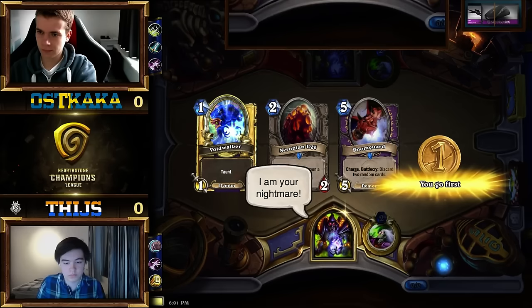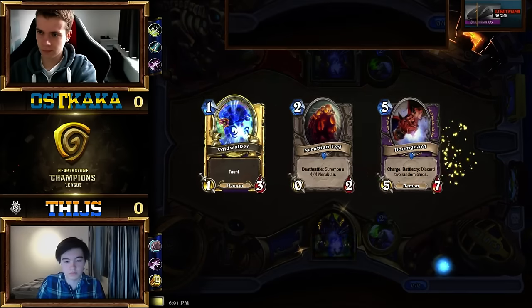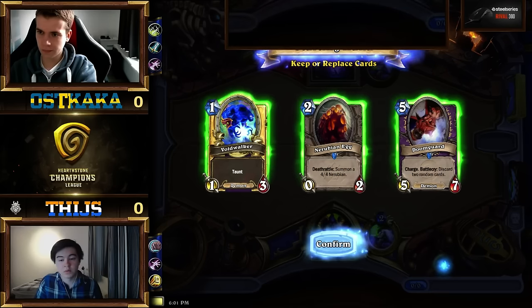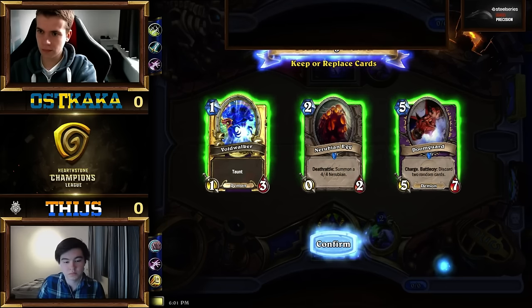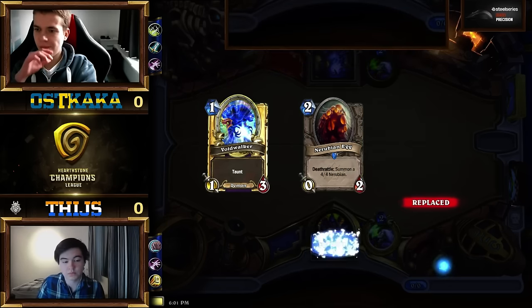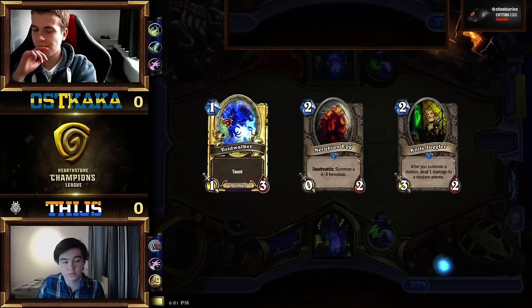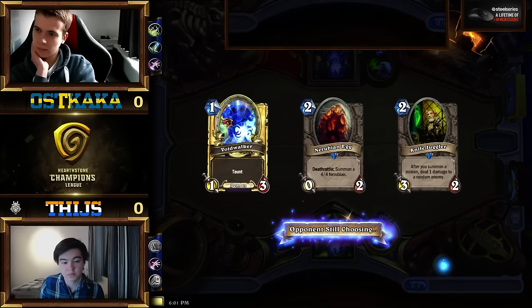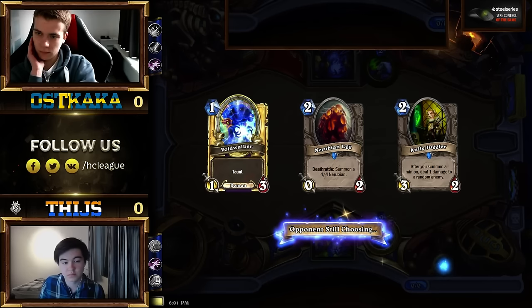Hello everybody and welcome to Hurston Champions League. My name is Marcin Nimsch Filippovich and I'm here with Alexander Raven Baguli. We are starting with Day 4, this is Group D. I'm doing really good, really up for this group — another titan group, just like all the players in this tournament so far.